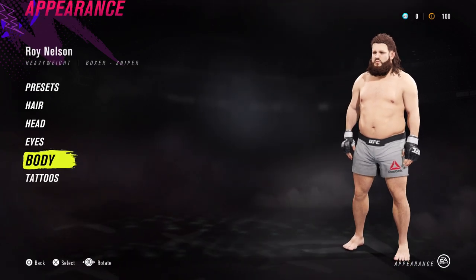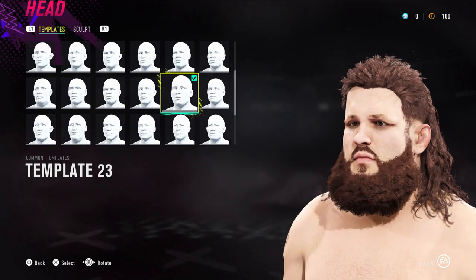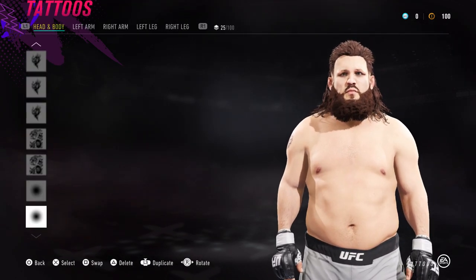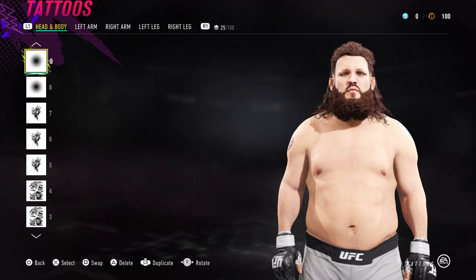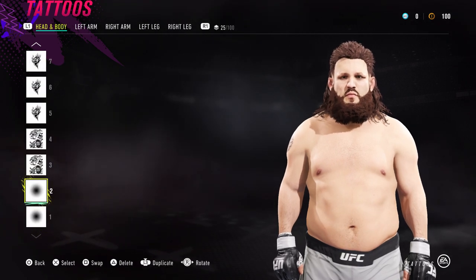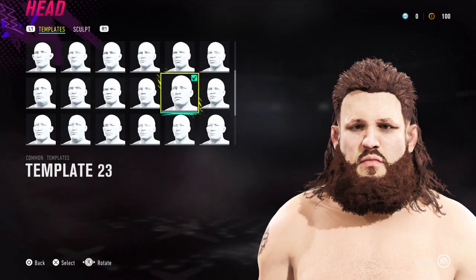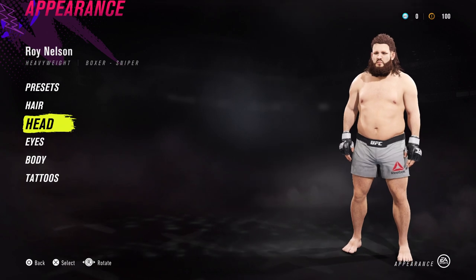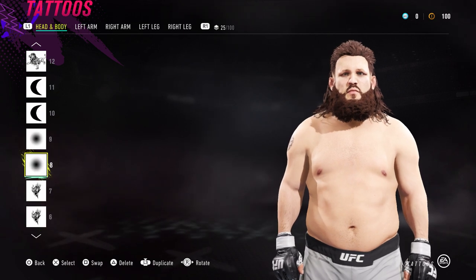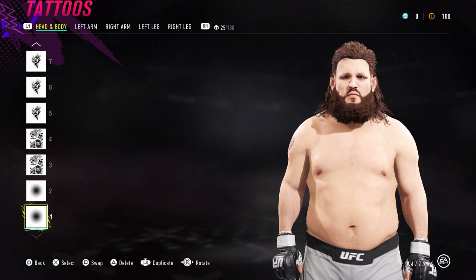That's a wrap for Roy Nelson. You can go back to head, zoom in, and just see if the tattoos are too dark — then you can tone them back a bit. I feel like mine is a tiny bit too dark, so I'm going to jump in, find the tattoo, press left on the D-pad once, go to the other one, press left on the D-pad once, and just lighten it a tiny bit. In the post-fight, it's going to zoom into his face, so you want to make sure the shading is not too dark. I think I've got the tattoos right — hopefully I've done justice to your tattoos buddy. That's why the CAF looks so good — it's very detailed, so good job on that.